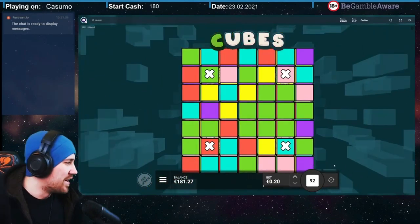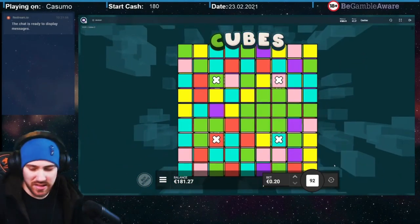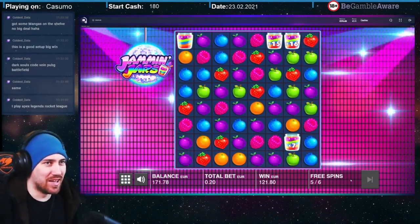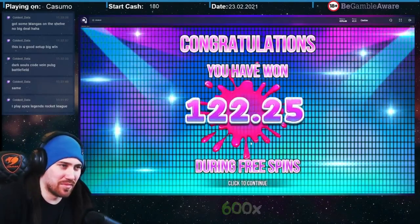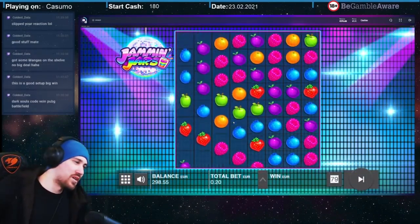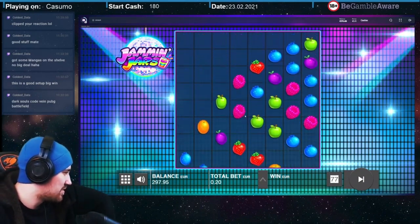But maybe it's just superstition. And even with that, during the week that I played on Kazuma, I got one of the biggest wins I've ever gotten. It was on Jammin' Jars, where from a 20-cent bet I got a 122 euro win. That's about 600x — pretty cool. But after that, I got a big serving of dead spins on other slots and lost everything in no time.